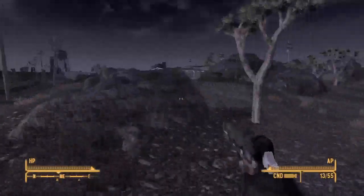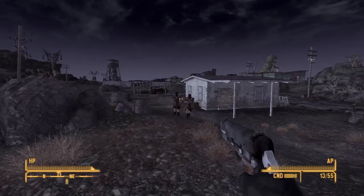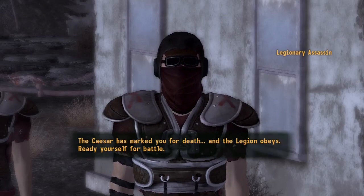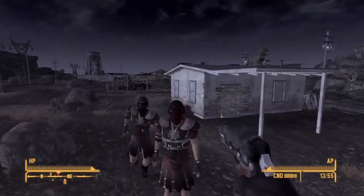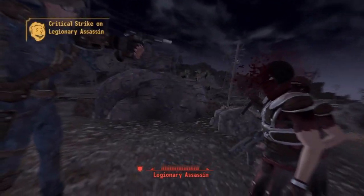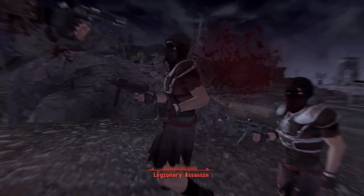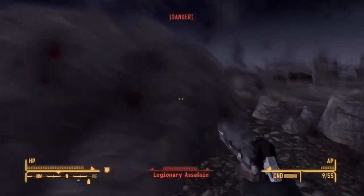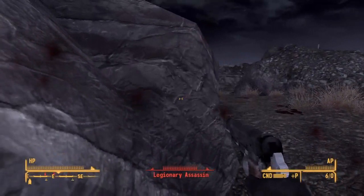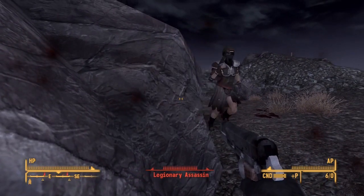Now this is where it gets exciting because I got the Legion pissed off and these guys are coming after me. Caesar has marked me for death — they want to kill me, so I'm going to kill them all. These guys are tough. I don't have many good weapons on me right now and they have a 10mm, a machine gun, and I think a shotgun.